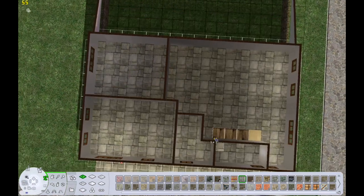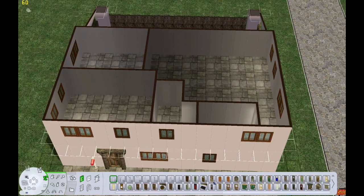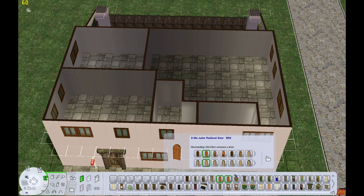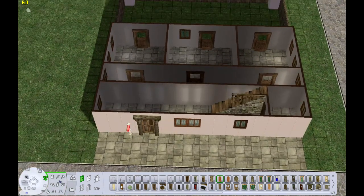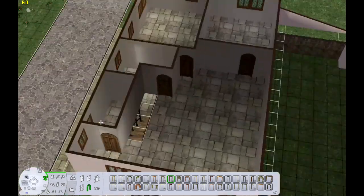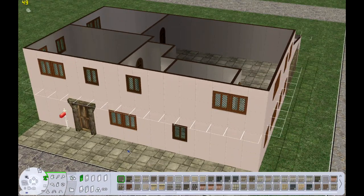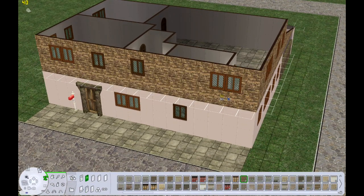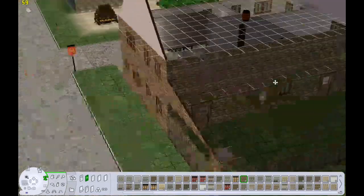A couple years ago I did an authentic kind of medieval kennel based on what information we have. We actually have a book that describes what a kennel should look like and how it should function. I didn't really utilize that here except for a few small instances, because it doesn't make for an easy building to create and it's not very visually interesting. But if you go on my Tumblr you can definitely find those posts — I'll try to link that down below.